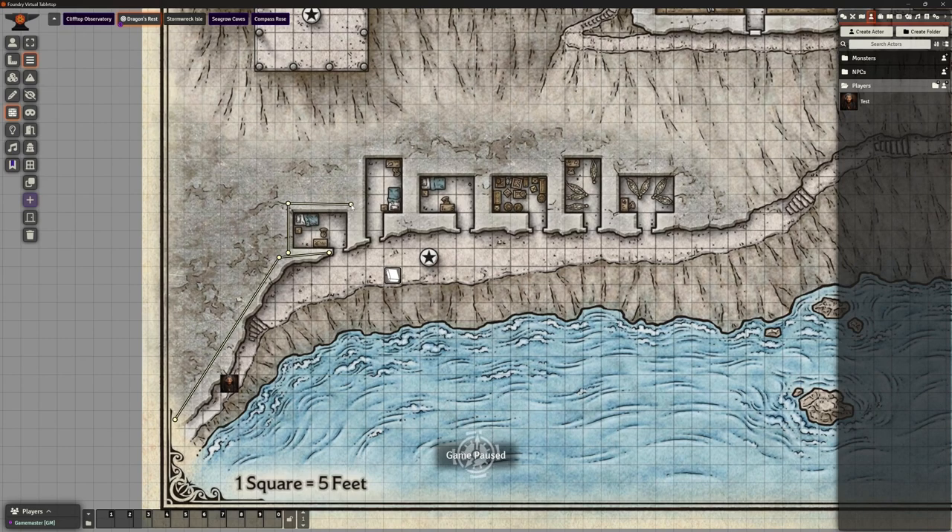My players do all sorts of things I'm not expecting, which is absolutely fine — that's part of the game. I certainly don't want to railroad them. Actually, I've changed my mind — get rid of those walls. Too many walls aren't adding anything here given the nature of this open cliffside place.